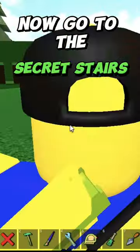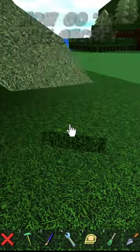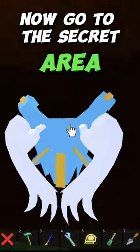Now go to the secret stairs. Now press all of the odd things. Now go to the secret angel wings.